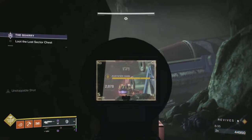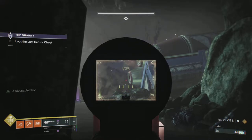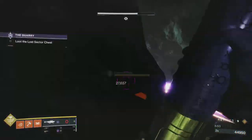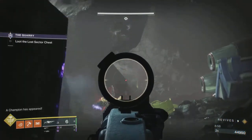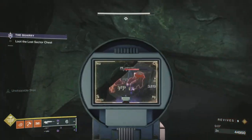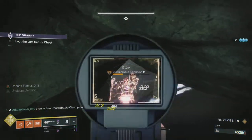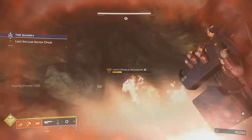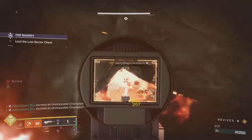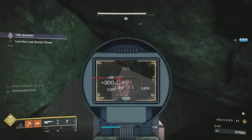If you don't have Arbalest, you could use a pulse rifle this season — one with Osmosis will give you the ability to break solar shields as well as dealing with barrier champions. The boss will hide back there until his shield has regenerated. That will spawn the next round of adds. There are two unstoppables — they will initially walk up but may take up residence on the right. If they can get line of sight on you they will probably try and kill you from there.